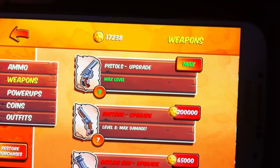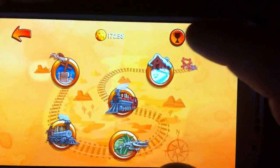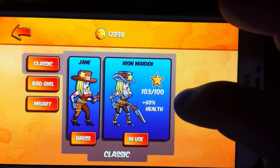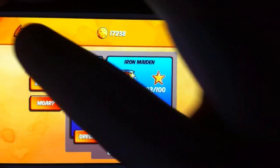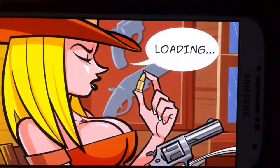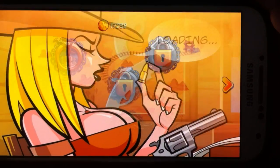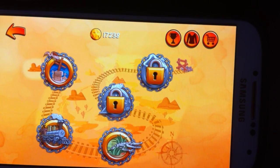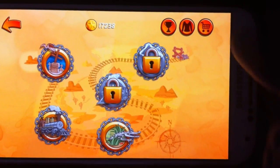As you can see, I did max out my pistols. By following this upgrade path — pistol first, then shotgun — you can actually unlock the Iron Maiden suit without purchasing anything. I just had to play the easy level and about three levels of the hard mode, and I got the suit. The first thing I upgraded to the max was the pistol.